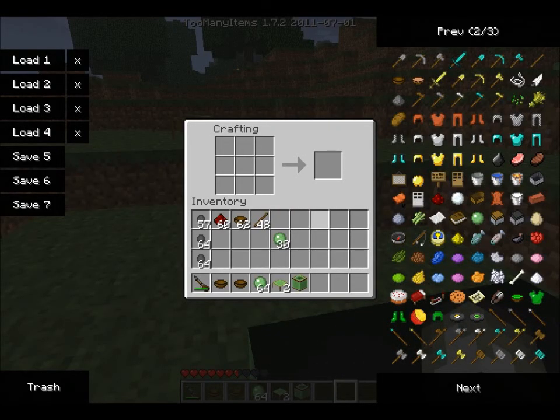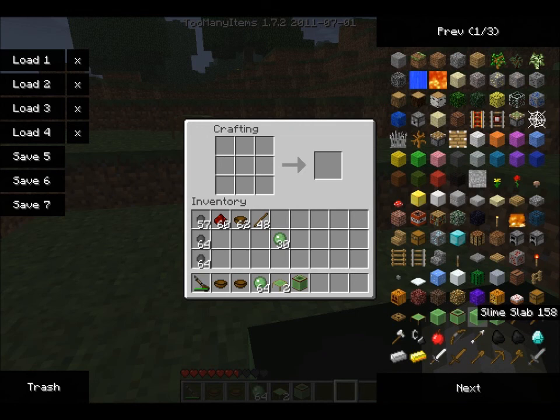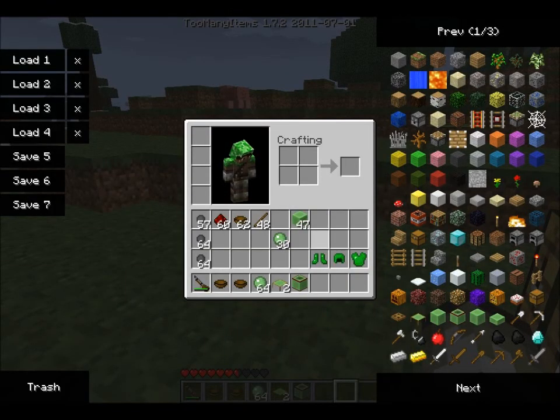And then we can have a slime helmet. We're going to need some more slime blocks - I'll spawn some. There's a whole range of slime armor. It's the same patterns as you're used to: a slime chestplate and slime boots. They all have uses which I'll show you.